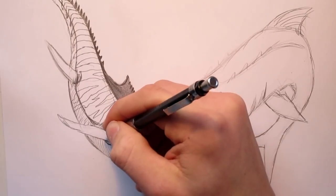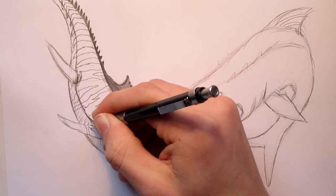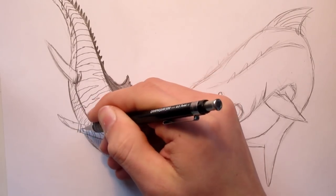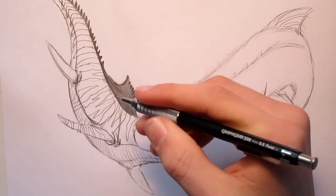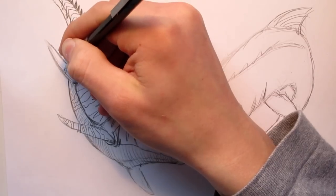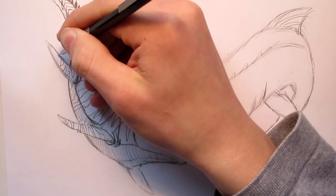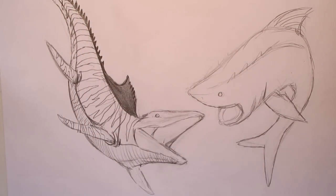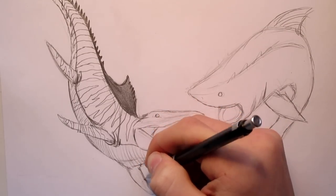Let's add some stripes on the flipper here as well. A good way to practice drawing stripes is to look at a picture of a zebra or a tiger or one of those striped animals. So another thing I'd like to ask you guys is: which one do you like better — the Mosasaurus or Megalodon? My personal answer is the Mosasaurus, as I'm sure a lot of you will say, but there are a few Megalodon lovers out there. I'd love to see your comments.